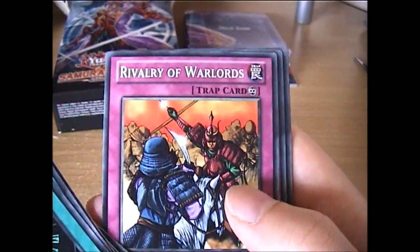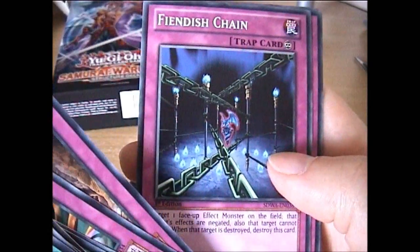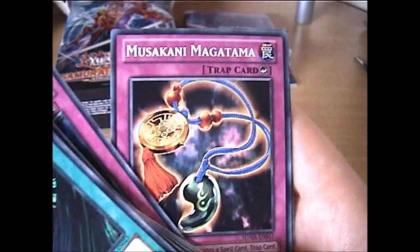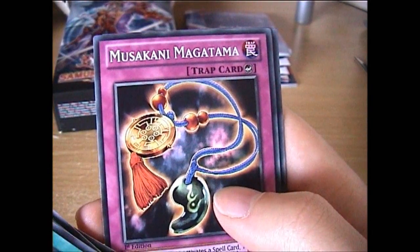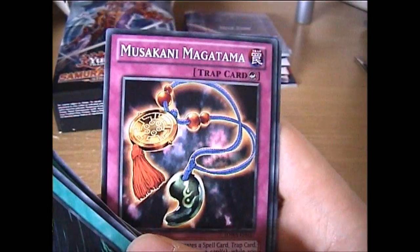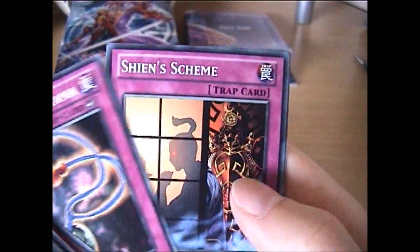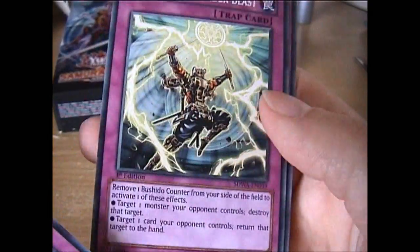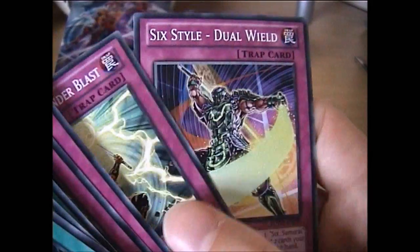And now for the traps: Rivalry of Warlords, Return of the 6th Samurai, The Word Sword Technique, Fiendish Chain, and one with a quite complicated name — I'll try my best: Mosan-keni-makitama. I'm probably failing at pronouncing that. Also: Sheen's Scheme, Sixth Strike, Thunder Blast — which was a Seeker Rare in the past but quite low priced — and finally Sixth Style Dual Wind.